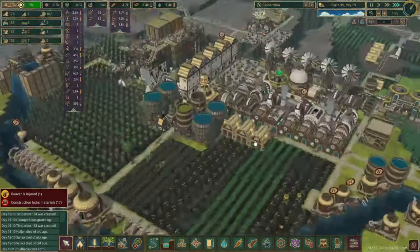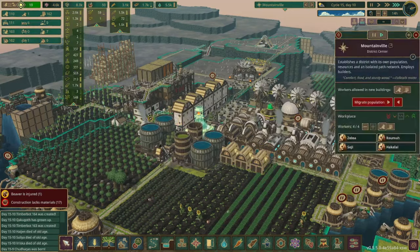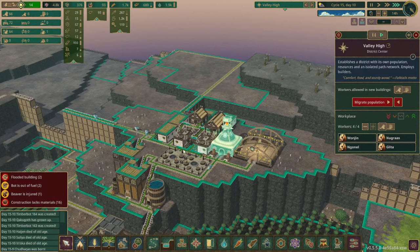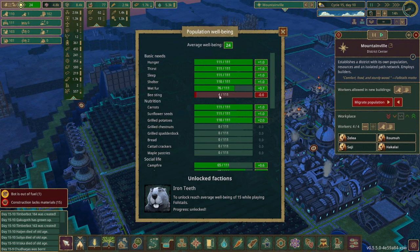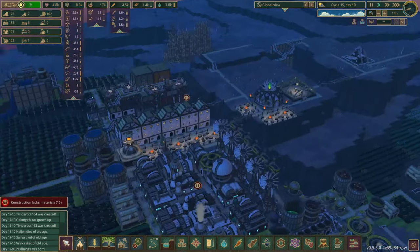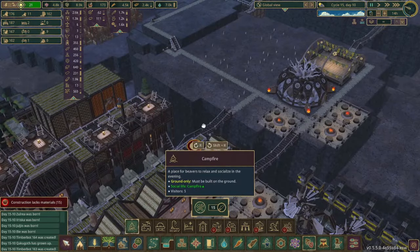Having some unemployed beavers isn't necessarily a bad thing because they can go enjoy the amenities that all of Mountainville has to offer. I think this evening we'll check and see how their well-being is - because they're only at 19, but I bet that'll go up a little bit since it's during the daytime and they can't go use the dance hall and the temple. In Valley High their well-being is up to 14, which is not too bad. In Mountainville their well-being got up to 24. It looks like they need some more wet fur - doesn't look like they have access to enough campfires and basically everything. We've been bumping the population up so I understand that. Let's go ahead and increase some of the amenities.